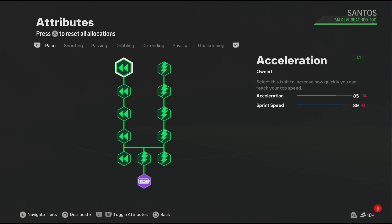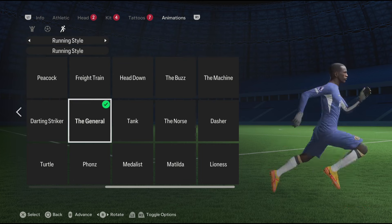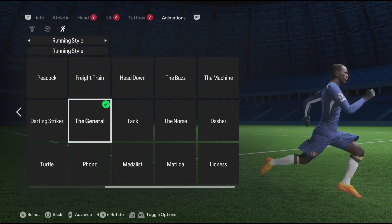For the running animation, I felt like the perfect running style for Ramirez has to be the General, so make sure to select it. Now guys, we're done with the build.